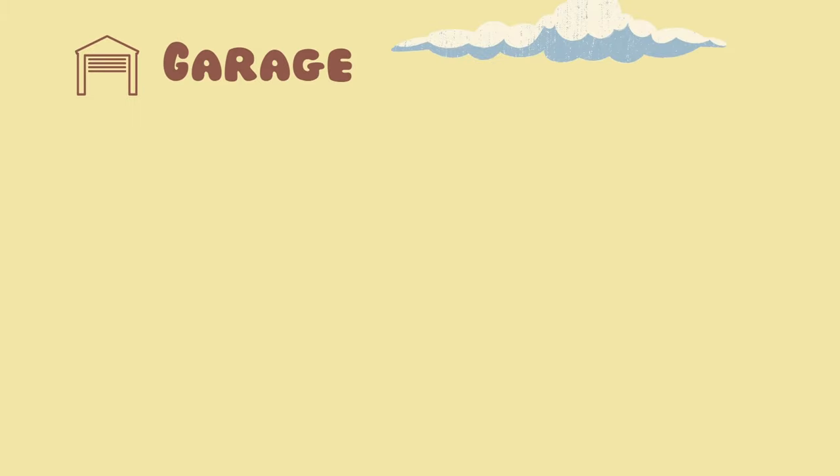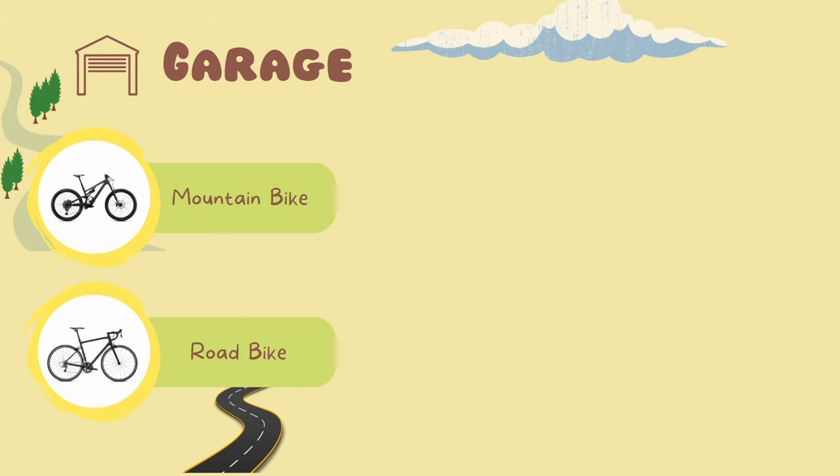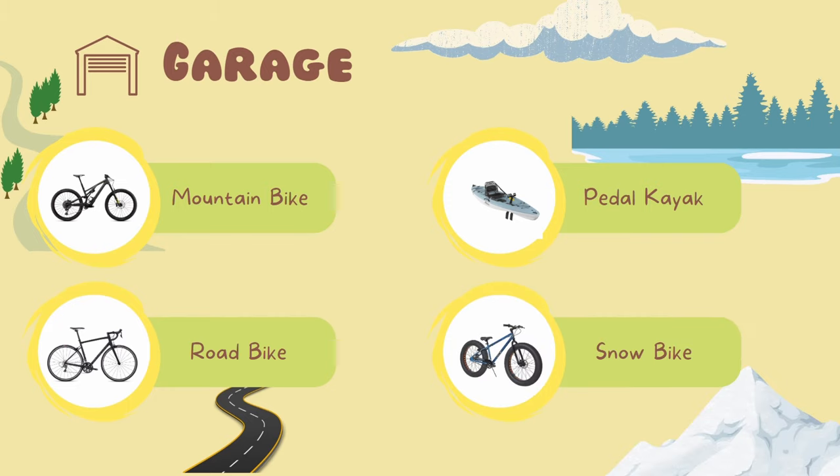Different types of gear can be unlocked to facilitate travel: mountain bikes to travel off-road, road bikes to travel fast on the road network, pedal kayaks to explore lakes and rivers, and snow bikes to travel in snowy areas.